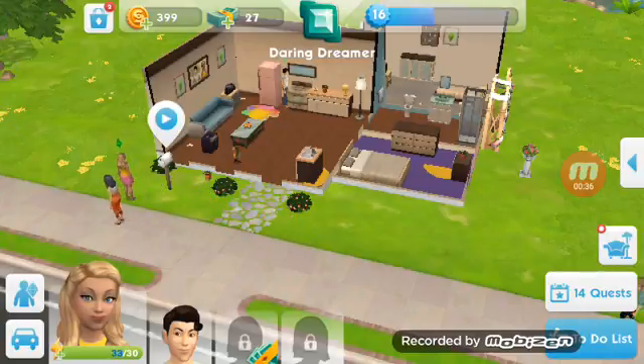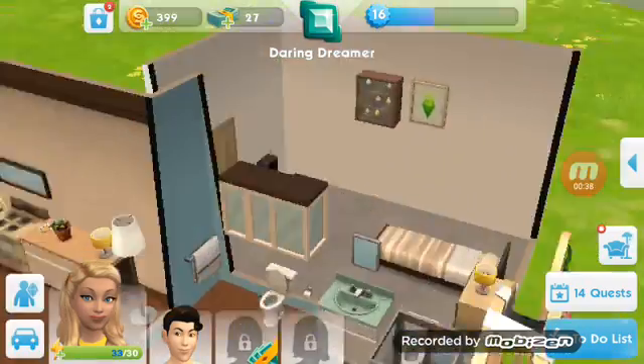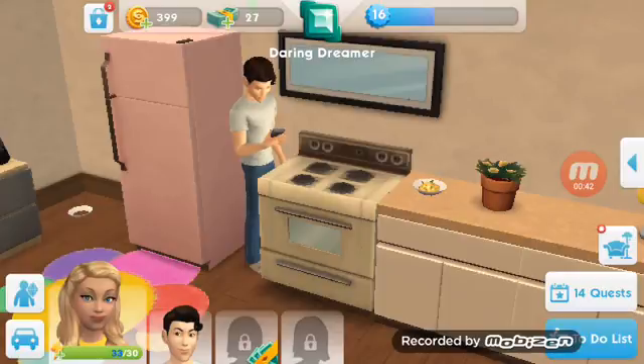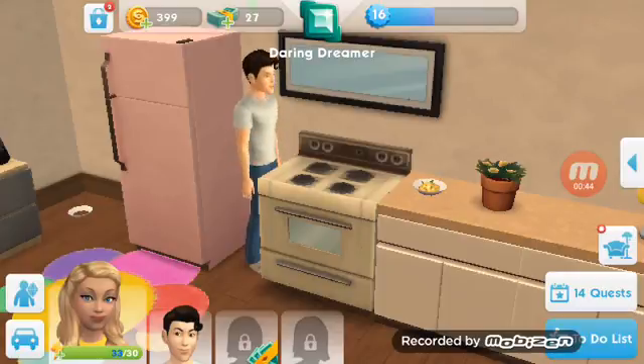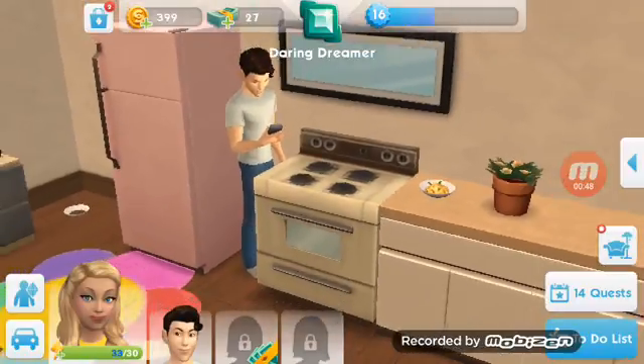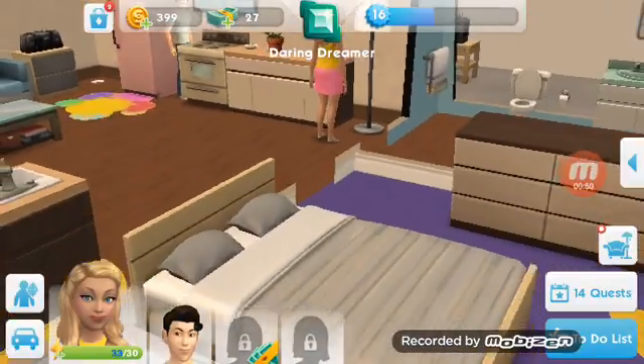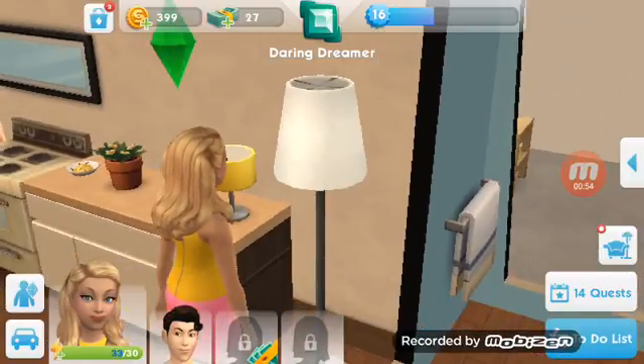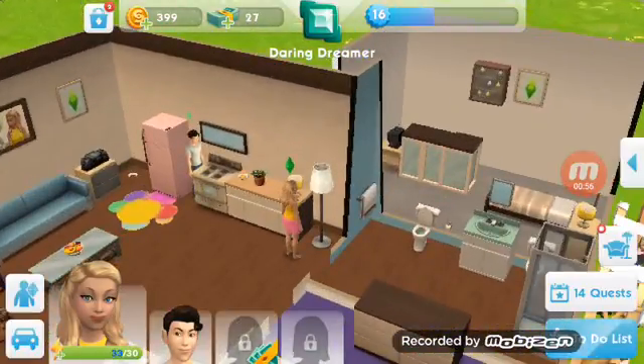This game is basically like making anything you've always wanted come to life. As we see right now, Matt is in the corner by the stove — he's just standing there. What is Dinky doing? She's staring at a lamp. That's something cool to do.